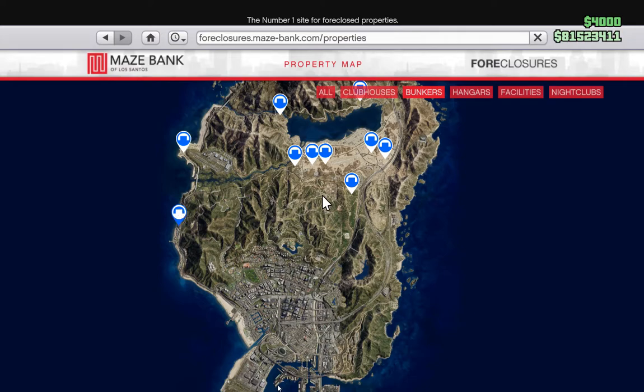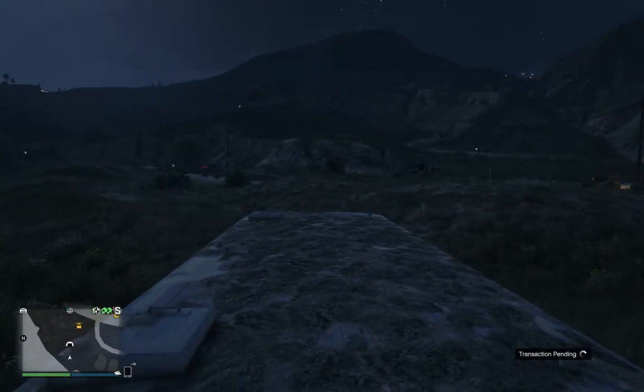The initial cost of the Chumash bunker is $1,650,000. You'll also need to upgrade the staff for just under $600,000 and the equipment for $1,155,000. Your total cost is just shy of $3,400,000 — but once you've got it up and running, you'll have the most efficient business in the game.